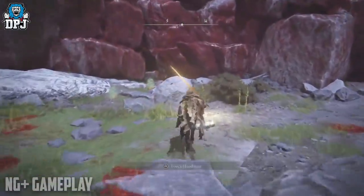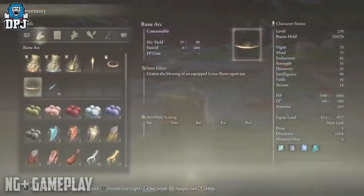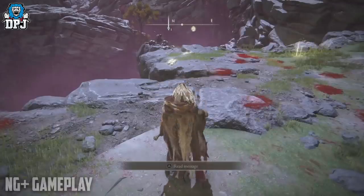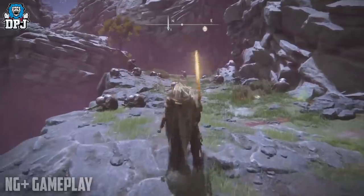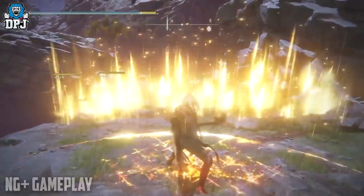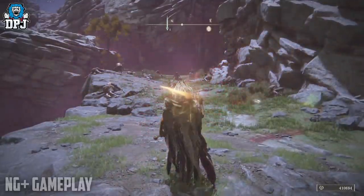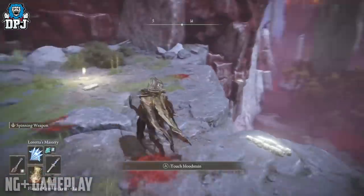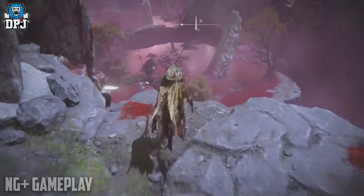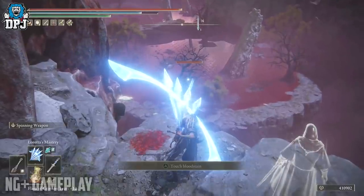New Game Plus is absolutely wild when it comes to farming runes. At the popular Siofra River area, if you're watching this for the first time and want to earn runes that quickly — there are actually three or four farms here. Two involve just killing enemies, sitting at grace points, standing back up and repeating. There's one with a bird you can shoot and he runs off a cliff — in New Game Plus you get almost 40k runes per kill. There's also a boss in this area: you can kill him without him even hitting you back, and you get 500k runes, potentially in about 10 seconds.